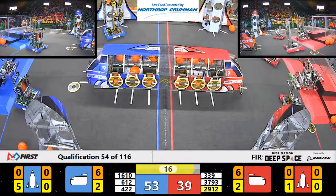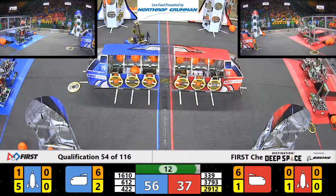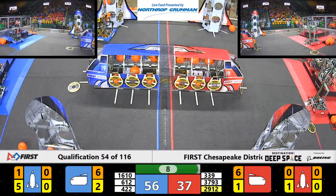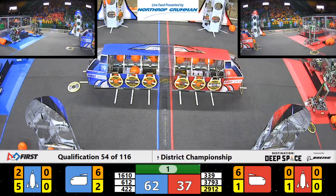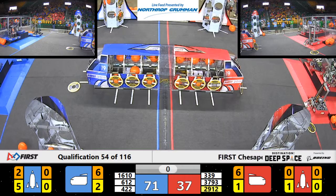20 seconds left. We're going to see who's going to climb, who's not going to climb. Looks like Red Alliance — the front hatch panel did fall off, but the cargo is staying inside. We have 37-93 from the Red Alliance trying to climb up there on level 3. Level 2 for 29-12. 3-3-9 is on level 1. We've got 6-12 on level 3. 16-10 on level 1. And 4-22 did not quite get their wheels up off the ground to make a level 2.